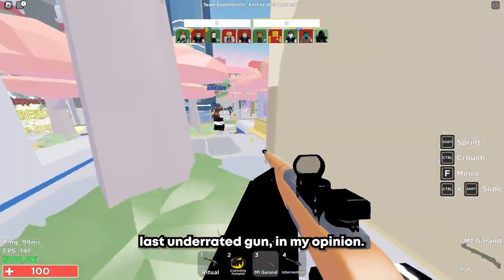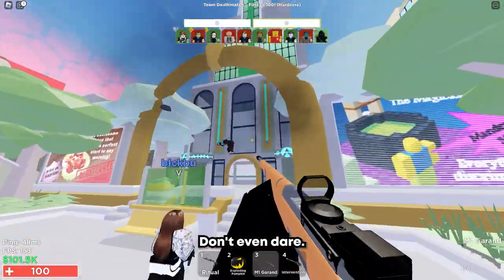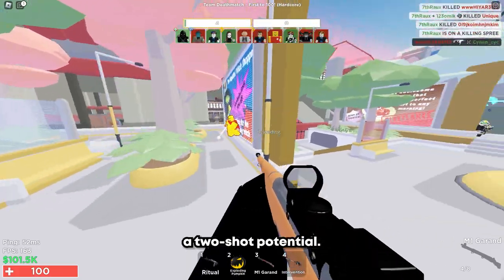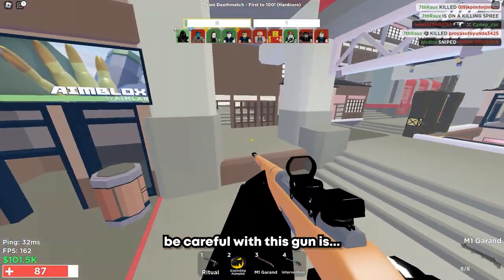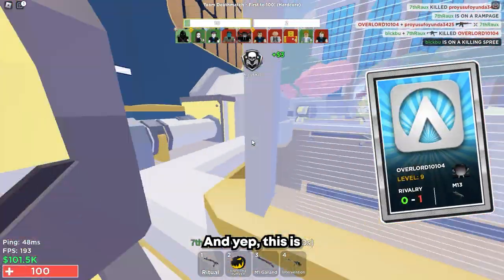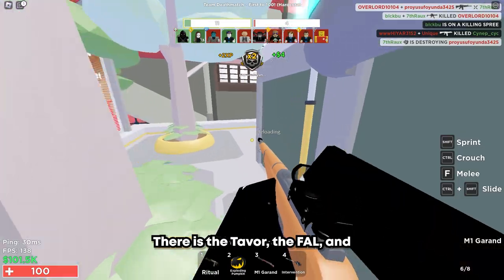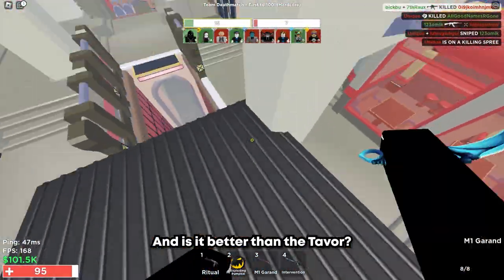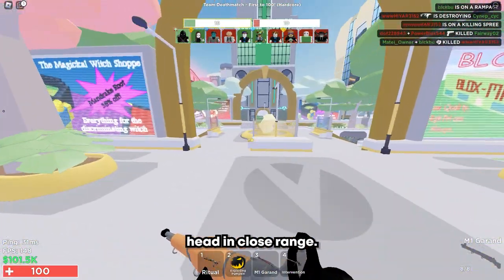Here we have the last underrated gun — the M1 Garand. It got released quite a while ago. One of my favorite DMRs, because it has a two-shot potential. You can be toxic and just shoot someone once, then hit them. What are the competitors to this gun? There's the Tavor, the Fel, and pretty much every other element DMR. Is it better than the Tavor? Absolutely not. The Tavor has 23 bullets, this has 8. The Tavor reloads faster, is mag-loaded, and one-taps to the head at close range. This thing doesn't.